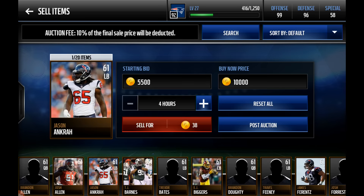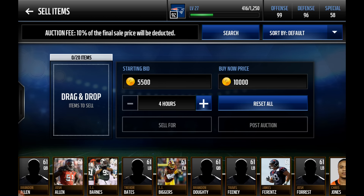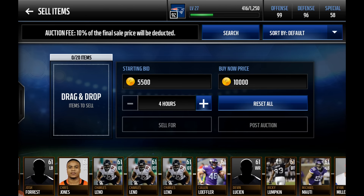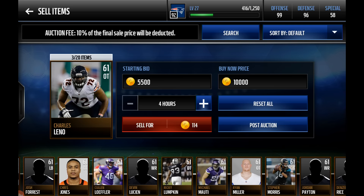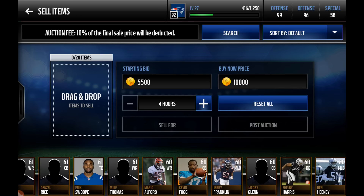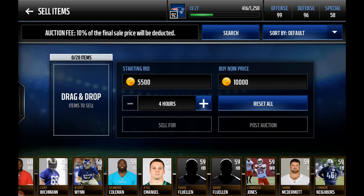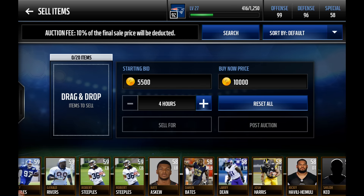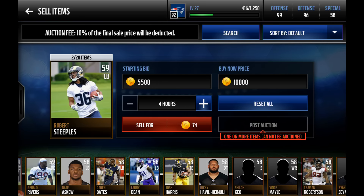For example, we've got a whole bunch of bronze cards here, we've got some dupes. We're going to go ahead and throw up Jason Ankara — a couple of those — and click post auction right now. Bam! That just happened. We're going to see that we have Charles Leno as well. We'll throw all three cards up there. Bam! We posted to the auction block. This is a great way to manage your binder, your reserves, whatever you want to call it, going into Madden Mobile 17.